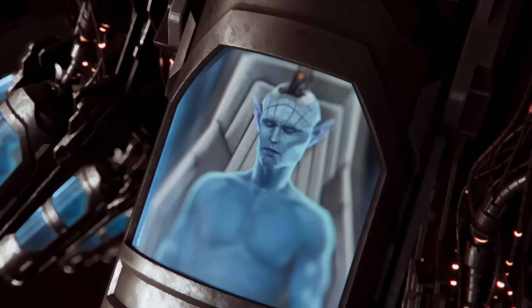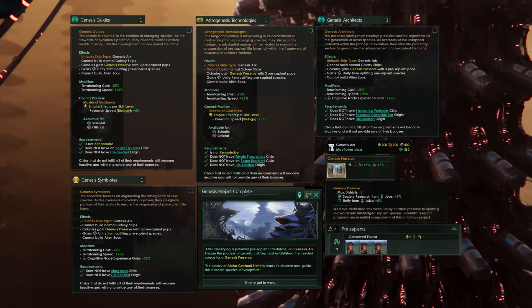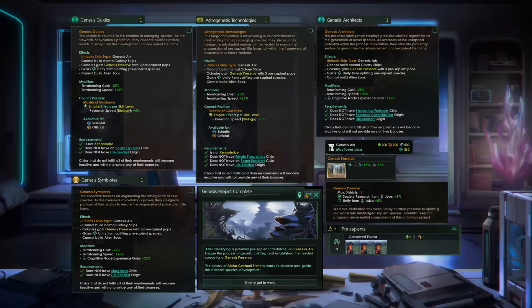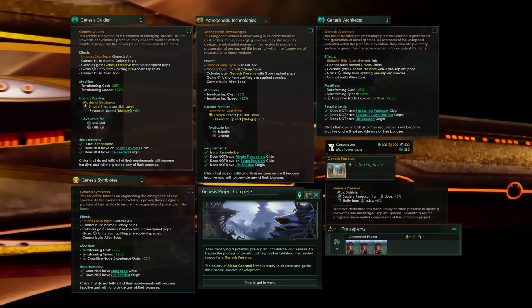The first batch of civics we will scrutinize are the guided sapient civics. These civics focus on coexistence with natural or created pre-sapient species and the environment around them. Their homeworld and genesis arc colony ships uplift some of the most promising local wildlife to pre-sapient status, creating a genesis preserve that increases both society research and unity. The bonuses for the genesis preserve are also doubled on Gaia Worlds. This civic is available to every single empire type by the look of things.